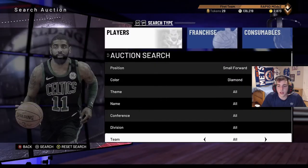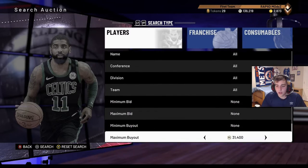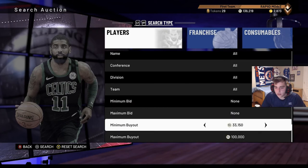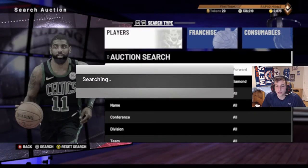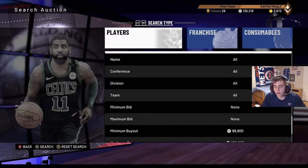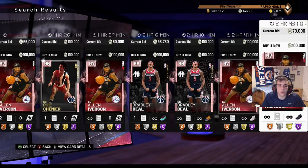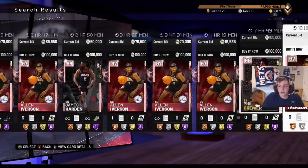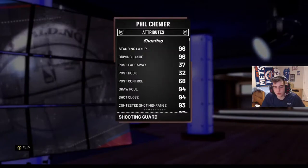Small forward diamonds at 20k - highly recommend. Next one: pink diamonds at 100k. Keep it at small forwards - always look for Giannis, you know what to look for. Oh, that Phil card is cheap and pretty stacked too at 100k.